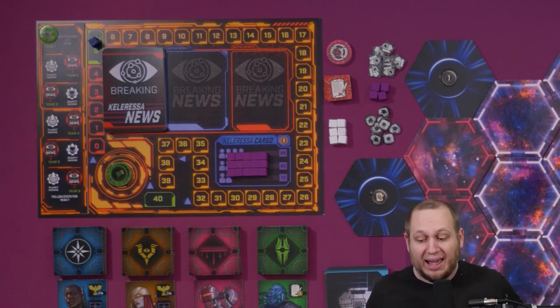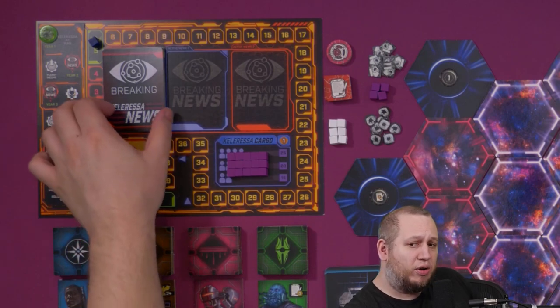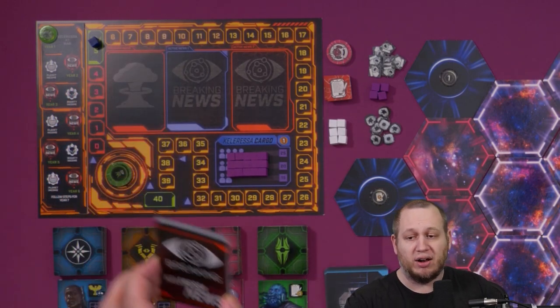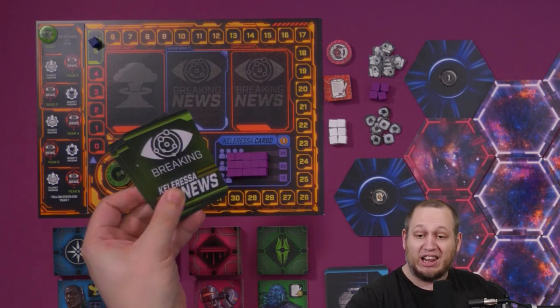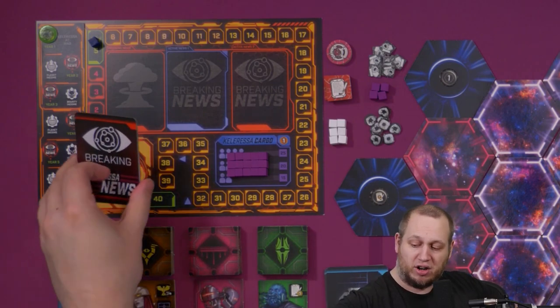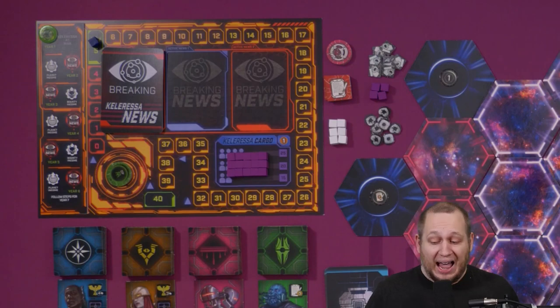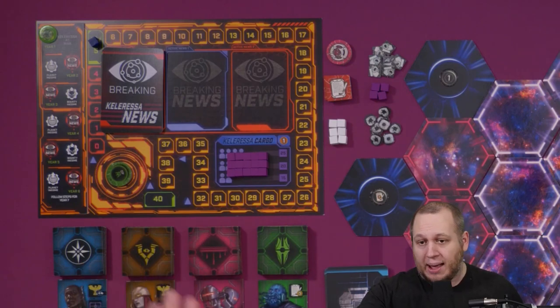We're setting up for a two-player game so we've placed 15 cargo tokens here. Next, take the breaking news cards — take the red card, then take the green cards, shuffle them, and put the red card on top. Once placed on top, put it on the left hand side of the news track and we are good to go.